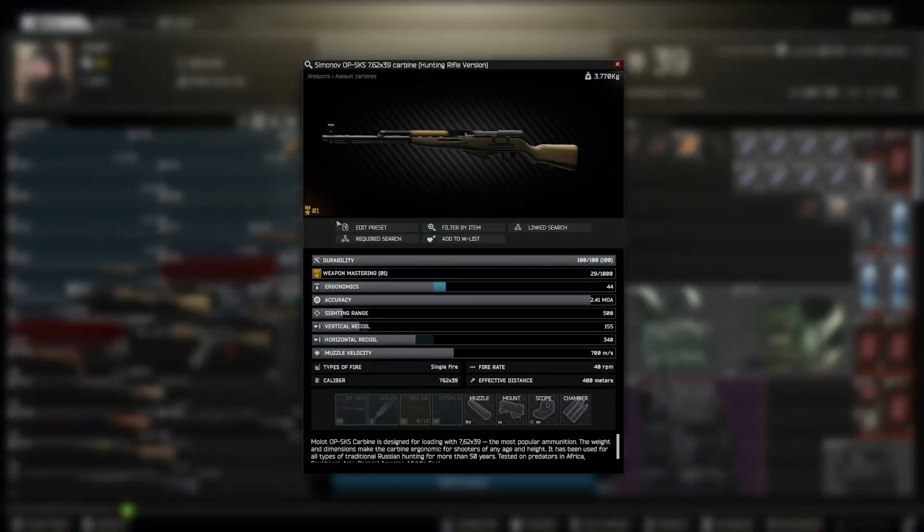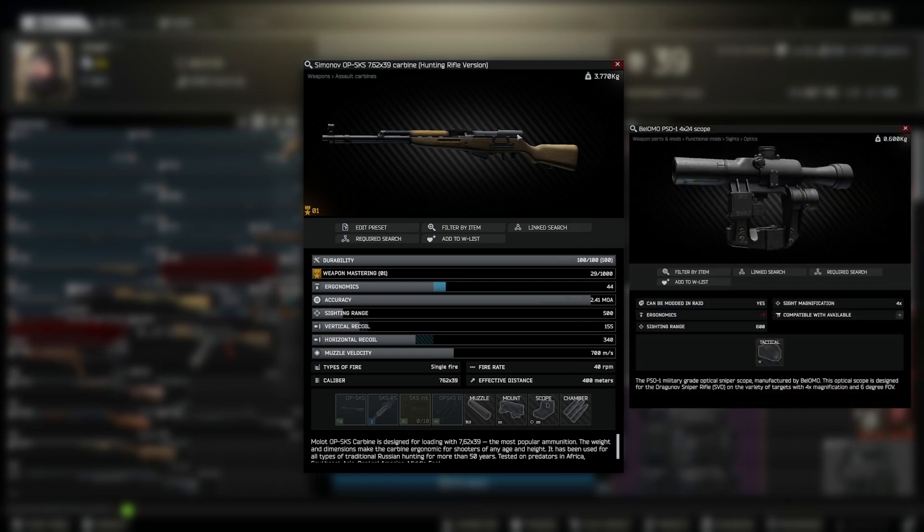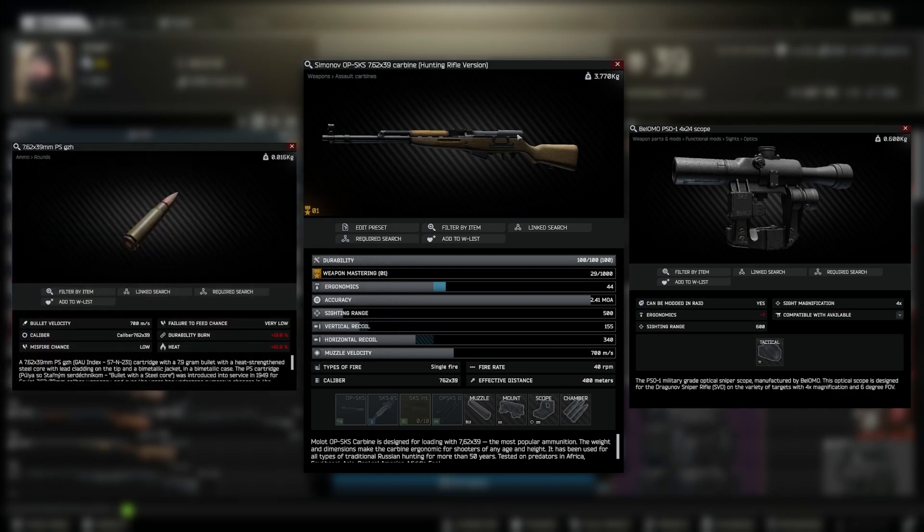At higher level traders almost everybody runs a 4x or higher variable zoom optic. At level one traders you really only have one option for this, and that's the OP SKS. This version of the SKS comes with the dovetail mount already on the side, which allows you to attach the PSO 4x scope from Prapor level one right onto the gun. This, paired with the powerful PS rounds also available at level one, gives you a great early game sniper.